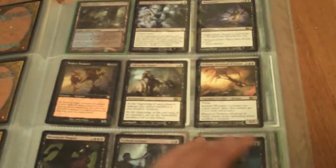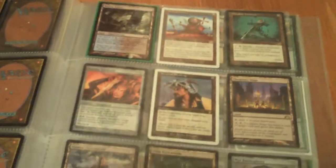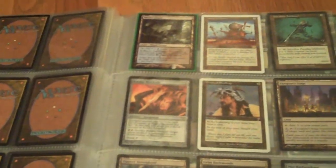Pretty much all crap here too, except for two Necropolis Regents, a Treacherous Pit-Dweller, Narrowbrow Fox, and Zathry Gorgon. For shocks, I traded away my Stomping Ground and one other — I think it was a Godless Shrine — but I still have one Watery Grave, so yeah, just pretty much all boring stuff.